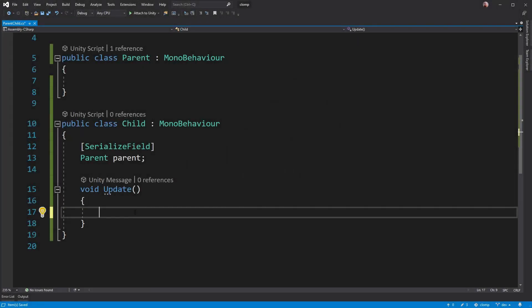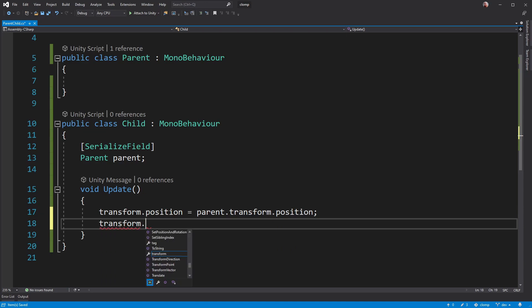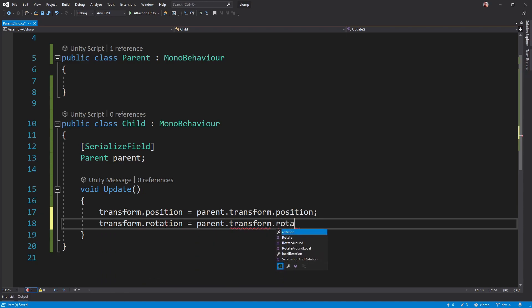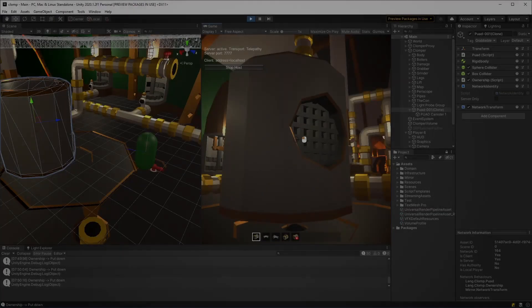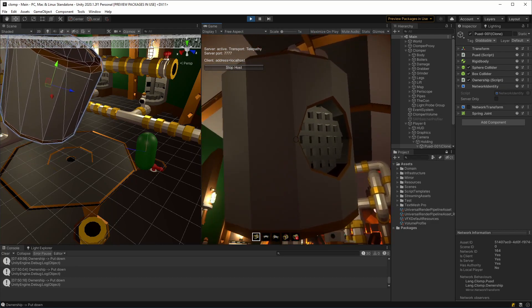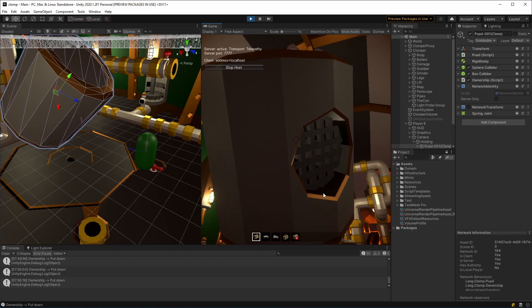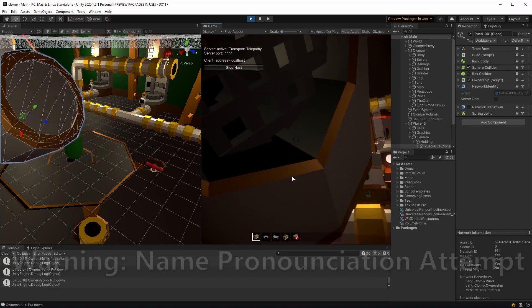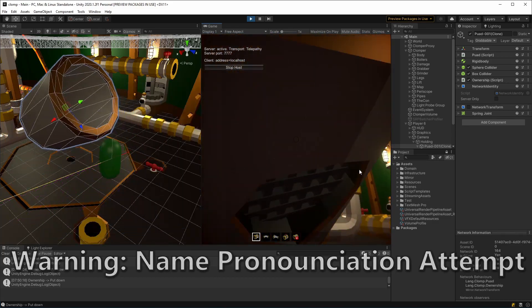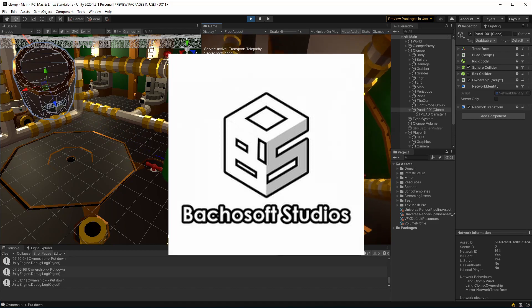Secondly, you could avoid using transform parent. Instead, set the world position and rotation of the object you're picking up in its update method. Not tried that one, but it should work. You could also ignore the restriction, do parenting anyway, but switch off any synchronisation on the child that might cause conflict. And that's what I'm doing. It does seem to work. It's also what Nermin suggested, so if it all goes wrong, I'm going to blame him — because that's what friends do.